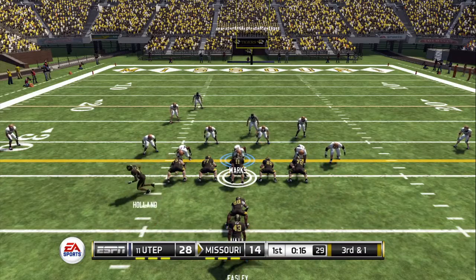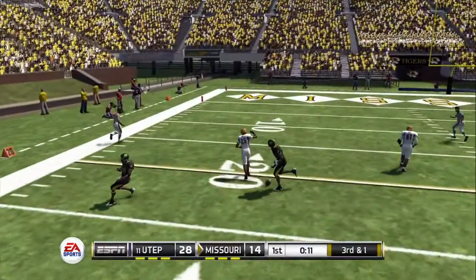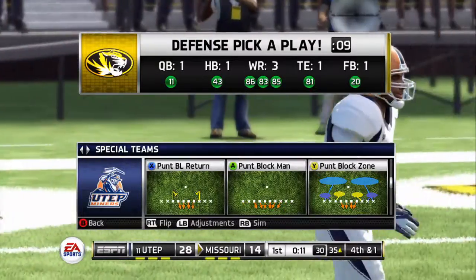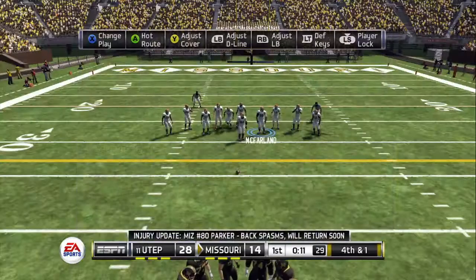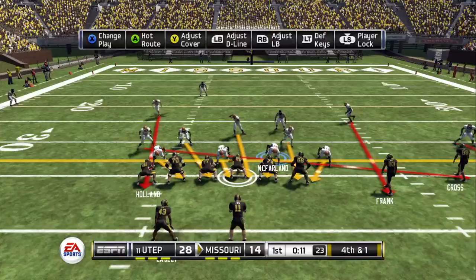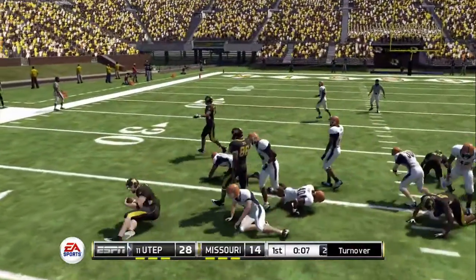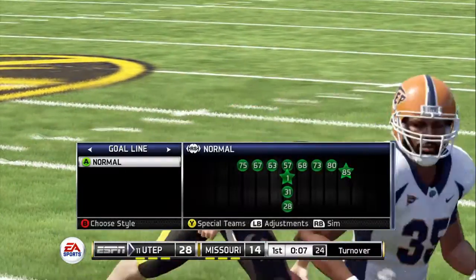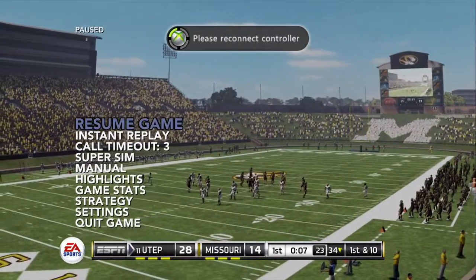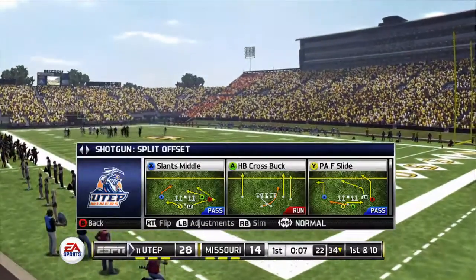Sanders doesn't like what he sees and throws quickly — that close to being intercepted. It's a tough call: they got stopped on third down, but I'd be surprised if they didn't take another shot at it on fourth and short. Empty backfield, quarterback in the gun, five wide receivers — Sanders is the ball carrier. They don't get it and lose possession on downs. That was one of those situations where you have to go for it to try to get something going. Now they need a big play from their defense. I can't argue the play call — the defense just did their job by standing their ground.